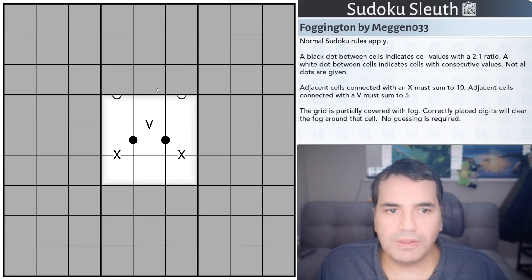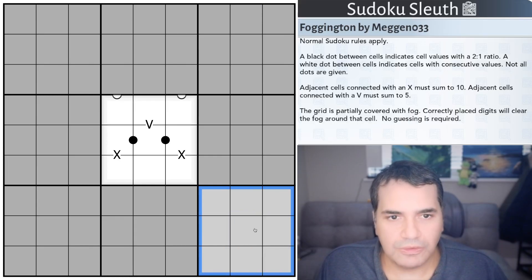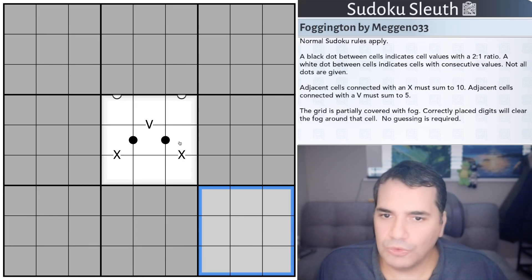Normal Sudoku rules apply — place the digits 1 to 9 once each in every row, in every column, and in every 3x3 box. Nothing unusual there. A black dot between cells indicates cell values with a 2-to-1 ratio, and a white dot between cells indicates cells with consecutive values. Not all dots are given.